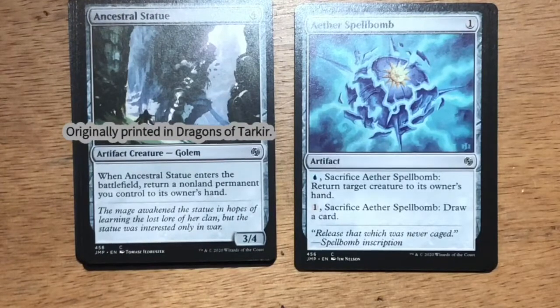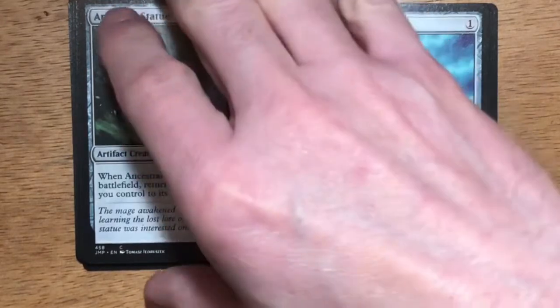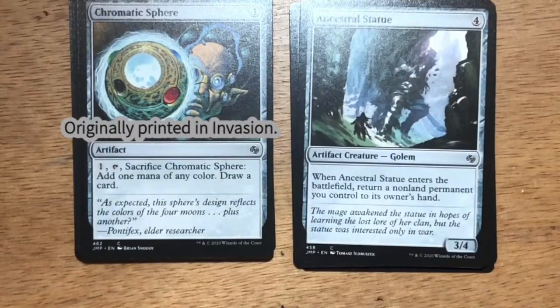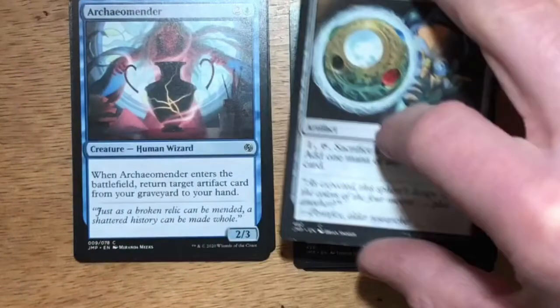Ancestral Statue — four generic mana, artifact creature Golem, three-four. When Ancestral Statue enters the battlefield, return a non-land permanent you control to its owner's hand. Hopefully there are a few enter-the-battlefield synergies. Chromatic Sphere — one generic mana artifact. For one generic mana you can tap it, sacrifice Chromatic Sphere: add one mana of any color and draw a card. Card draw and artifacts.